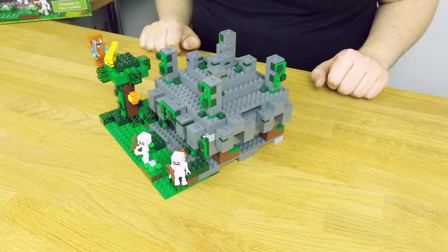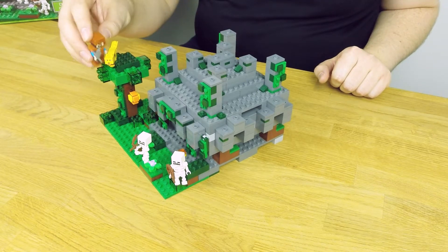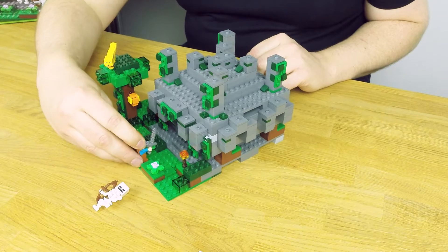Here we have Steve exploring the jungle. He says hi to a local ocelot — hello ocelot — and then he finds a jungle temple. He fights the skeletons, knocks them out, and then he goes inside.